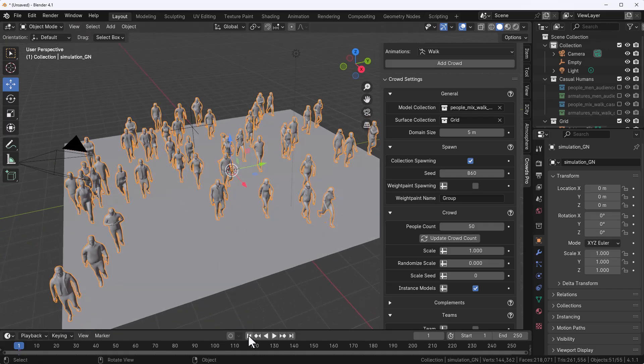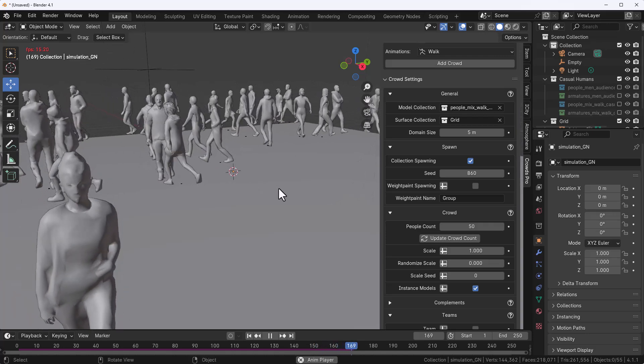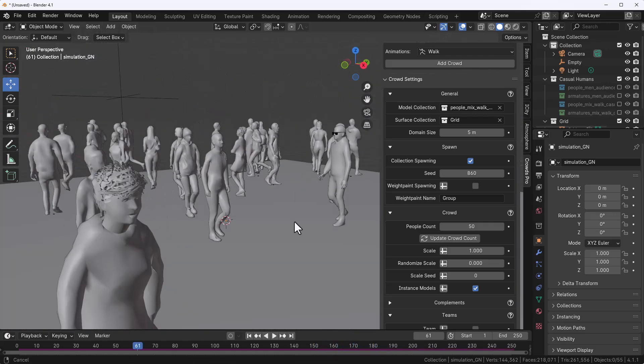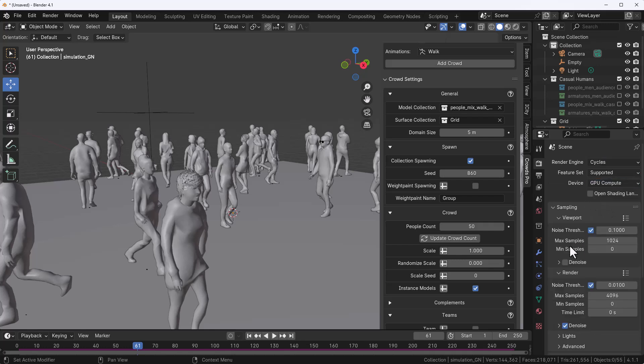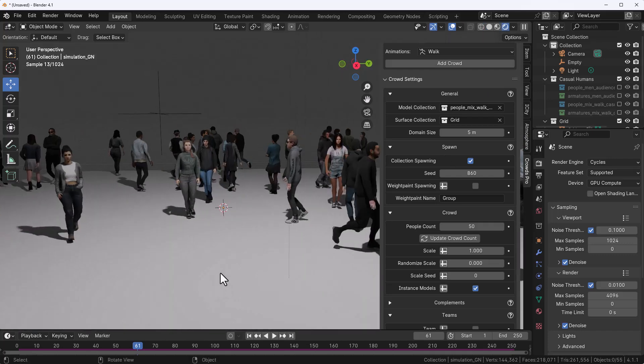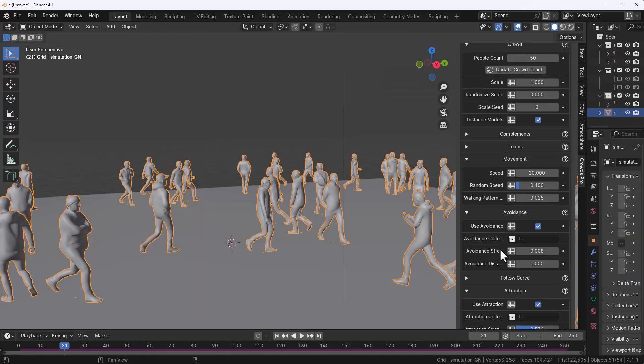Once you bounce back and press the playback button, you'll notice the characters are walking within the grid. To preview what it looks like, I'll switch to Cycles, set it to GPU, turn on denoise, and go to viewport rendering. You can see they're looking pretty nice.